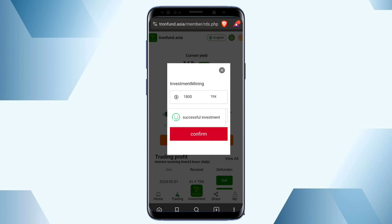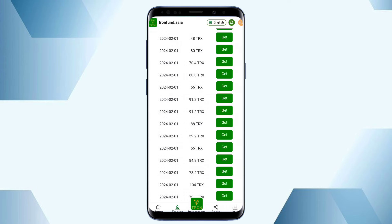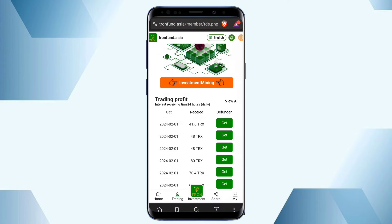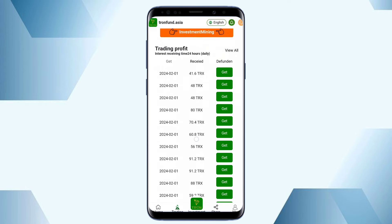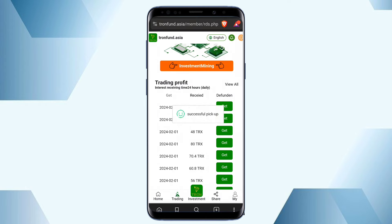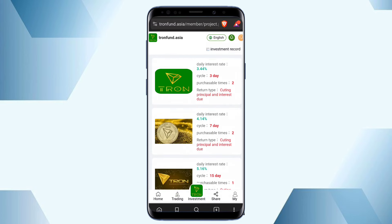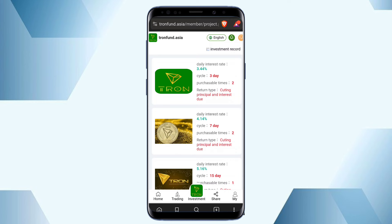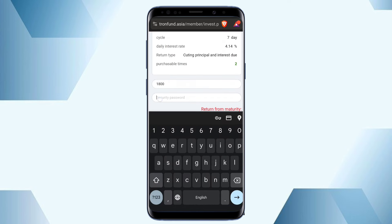Enter the password, click the confirm button, and you can see the successful investment is completed. After the investment is complete, you can get profit after 24 hours. My profits are shown here because I have already been using this platform and made many investments. Click the get button and your revenue will be collected. Now I will show you the cycle day investment — I choose cycle day 7, and the interest rate shown is 4.5% to 14%.